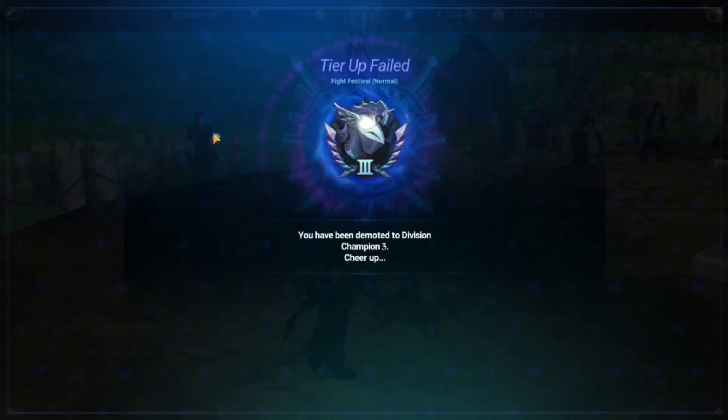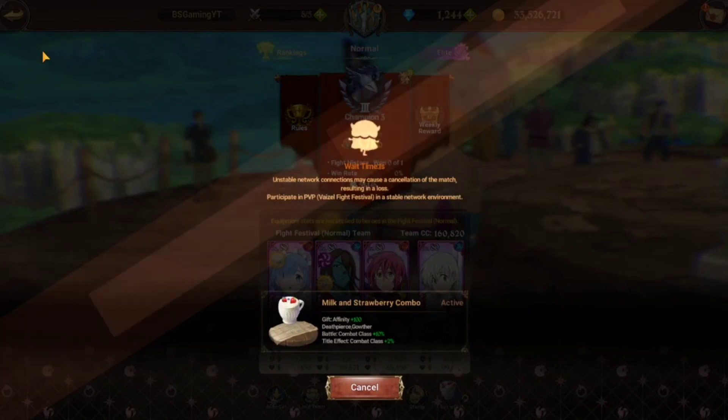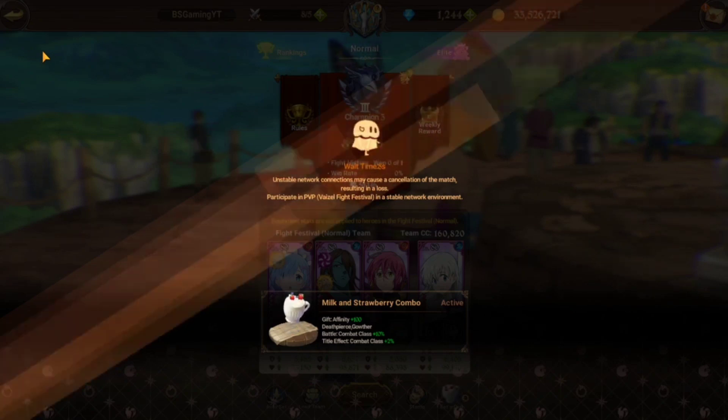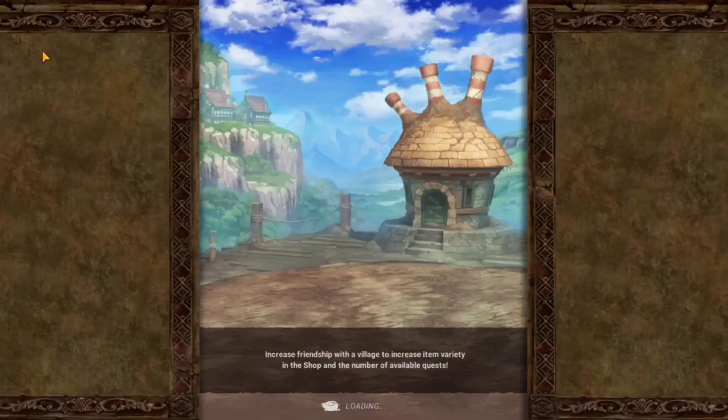Hopefully the next match I can actually use Rem. This is the problem with using red units — I can't do anything about The One. He's not Super Wicked Five, which does suck, but even if I attack he'll just get immunity anyway. Hopefully the next match isn't terrible.